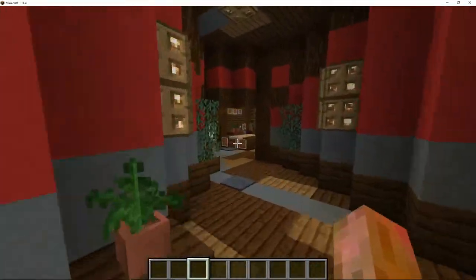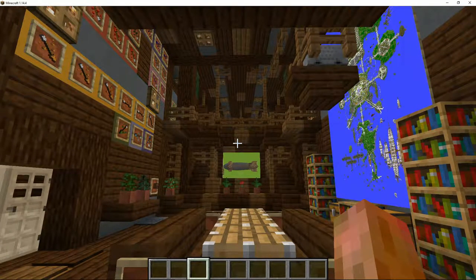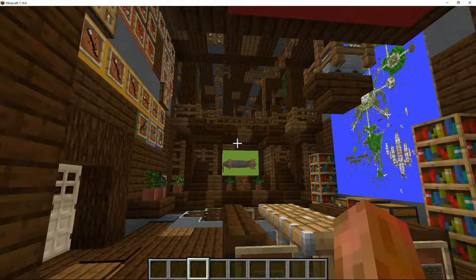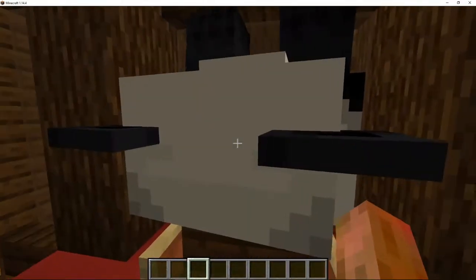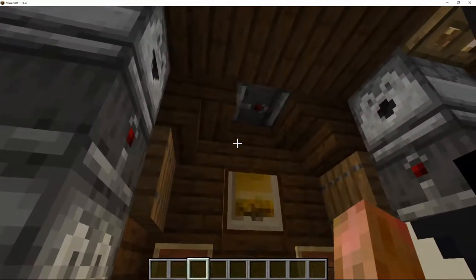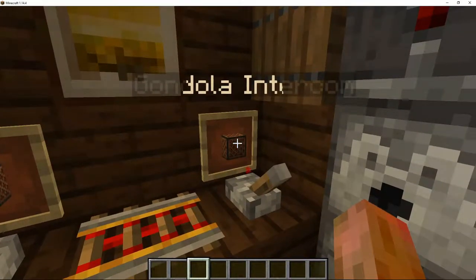If we move to the front, we've got the bridge — or in this case I decided to call it a gondola, but in reality it's a bridge. I could spend a really long time explaining everything about this bridge, so I'll try to keep it short. Over here we have a radio room. This is where the radio operator will communicate with other airships, other airbases, air control towers, and so on — and then communicate with the rest of the bridge.